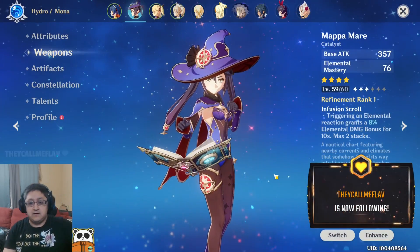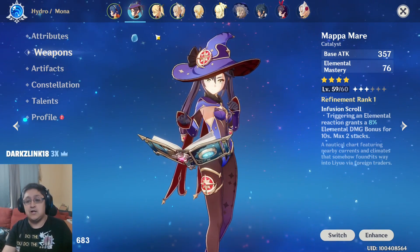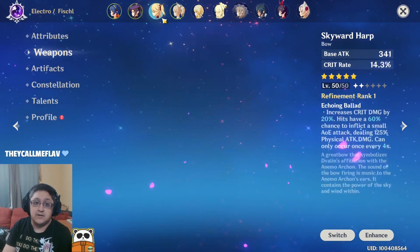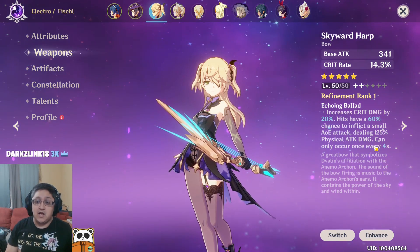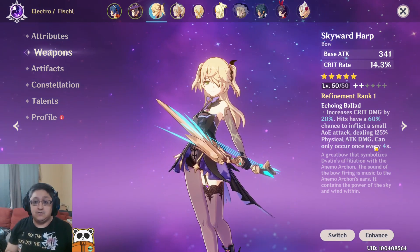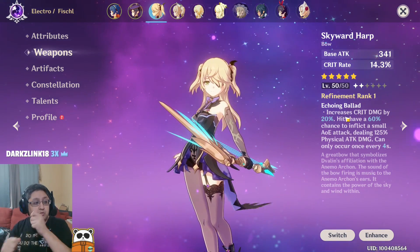For weapons, each one has its own quirk and different abilities. A 4-star weapon I'm using triggers elemental reactions for 8% bonus damage — that's why I want to use elemental reactions on Fischl. Also, triggering elemental reactions boosts the amount of energy I have, getting my cooldown up faster for my ultimate. If I do a critical, it increases critical damage by 20%, and hits have a 60% chance of inflicting a small AoE attack equal to 125% of your damage every four seconds.